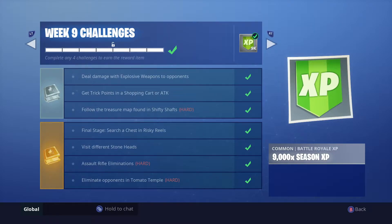The next challenge is to get 150,000 trick points on a shopping cart or ATK. What I did was go to the mountain above the soccer field, kept going down the ramp and building up to it, just farming points in Soaring 50s. It's pretty easy — I did it all in one game.